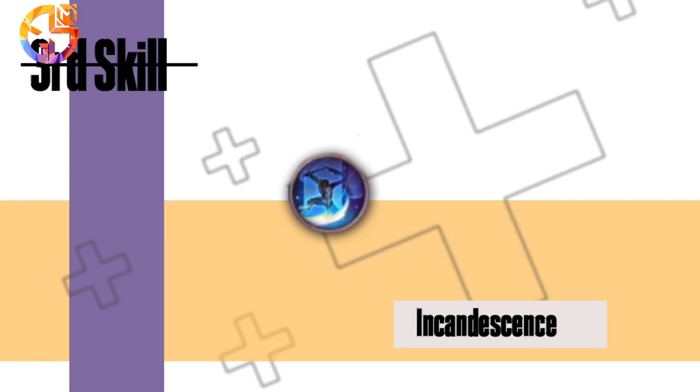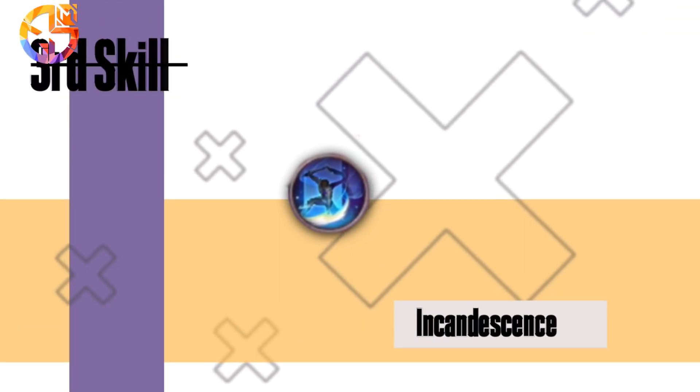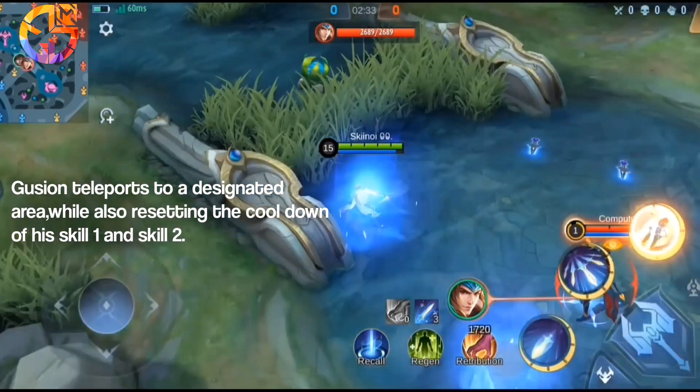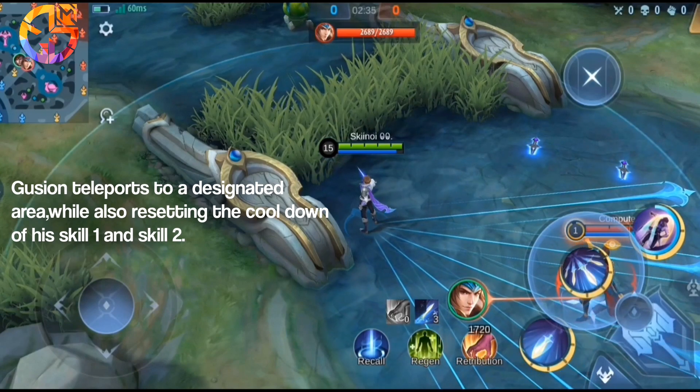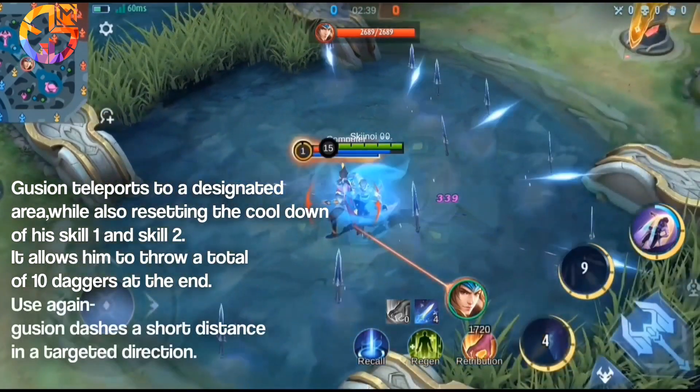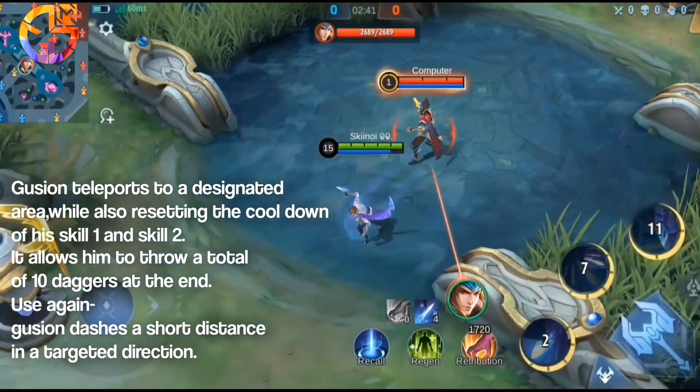Third skill: Incandescence. Guzhen teleports to a designated area, while also resetting the cooldown of his skill 1 and skill 2. It allows him to throw a total of 10 daggers. At the end, Guzhen dashes a short distance in a targeted direction.